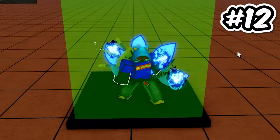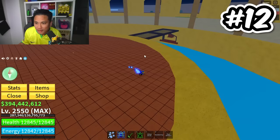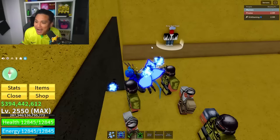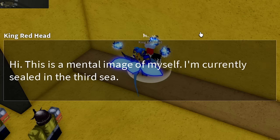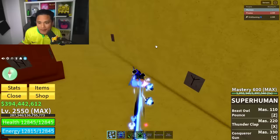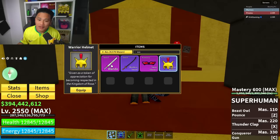Secret spot number 12: here in the Coliseum, there is a secret room going to be under the bridge. You can find my game 43 right here — King Redhead. He's going to say: 'This is a mental image of myself. I'm currently sealed in the third sea.' He's at the third sea right now. The other side is empty — this is where you get the warrior helmet.